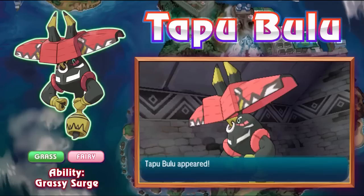Horn Leech isn't that strong at 75 base power, but when you're coming off 130 base Attack and you're already at +1 thanks to Grassy Terrain, it's really hard to deal with. It resists good typings like Fighting, Ground, Water, Grass, Electric, Dark, and can't even be hit by Dragon-type moves. The sets I've been seeing are Wood Hammer, Zen Headbutt, Megahorn, and then either Superpower or Stone Edge. I personally use Stone Edge and Superpower — Superpower can snipe things like Heatran.